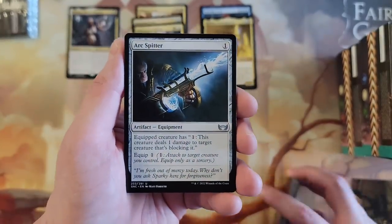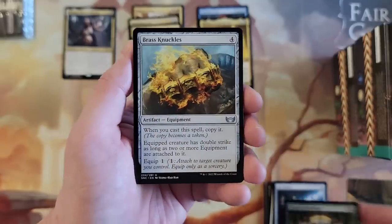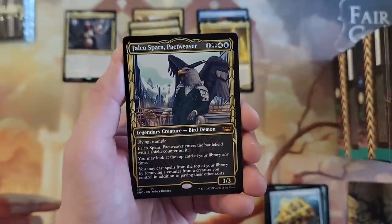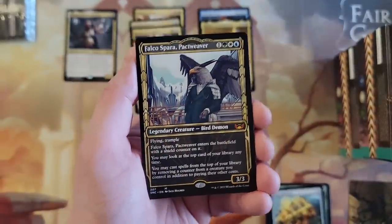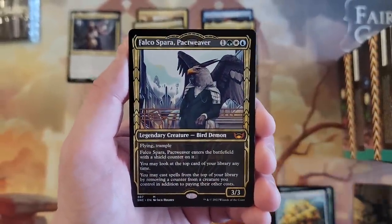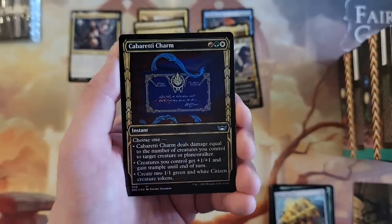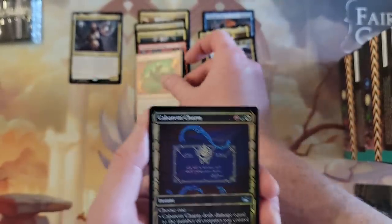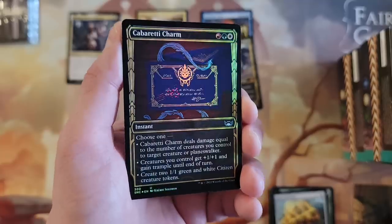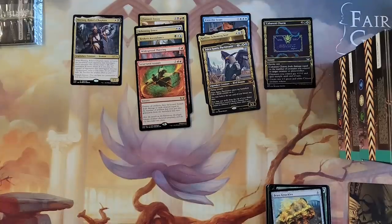Somebody already joked that secret layers are not going to be worth nothing. We can't have it all, folks — everything's in balance. Spara's Adjudicators. And another Mythic — we got Falco Spara in the showcase. Wow — so that is the broker's leader, right? And then we got Structural Assault. Oh, that's so cool. Cabaretti Charm in the showcase foil — yep. I'm definitely going to have to compare these. That's sharp. Let's do number two — we're going to do Obscura.